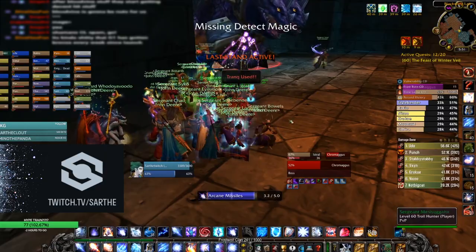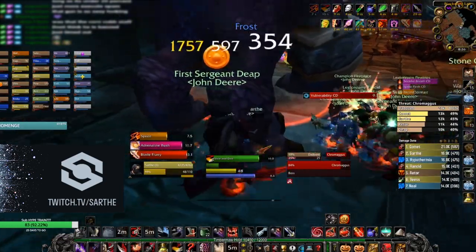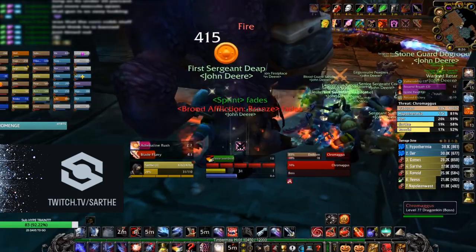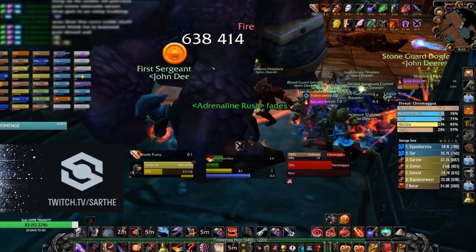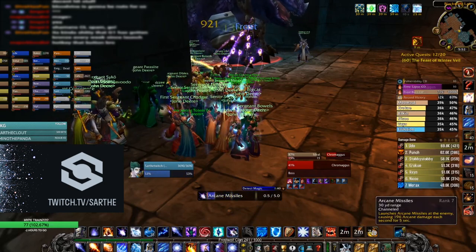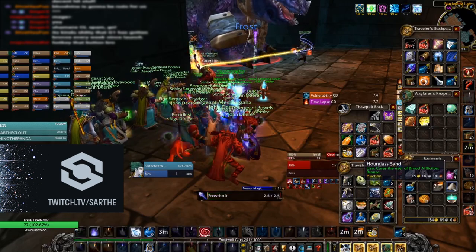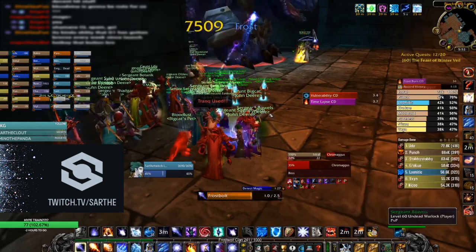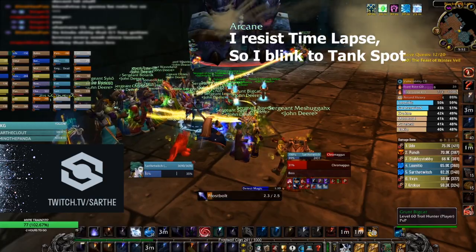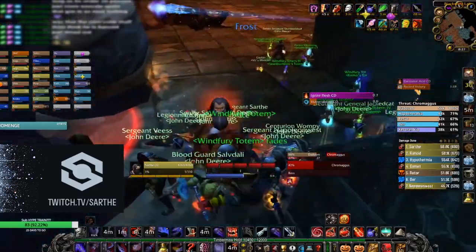If done correctly, everyone gets stunned except the designated group — your off tank picks up the boss, repositions him, healers keep him alive, and the hunter deals with the Frenzy. Every other breath you want to LOS. Hunters need to be ready to Tranquilizing Shot if the boss frenzies, but at 20% he'll just enrage for the rest of the fight. Chromagus also casts Brood Afflictions — all can be dispelled, so this fight for healers is a lot about dispelling. The Bronze Affliction randomly stuns you for 4 seconds and can only be removed with Hourglass Sand, which drops throughout the raid. If your raid doesn't have enough, prioritize your tank, off tank, tank healers, and the hunters dealing with Frenzy. You can buy them off the auction house. If you can't dispel it, make sure to LOS breaths four seconds early.